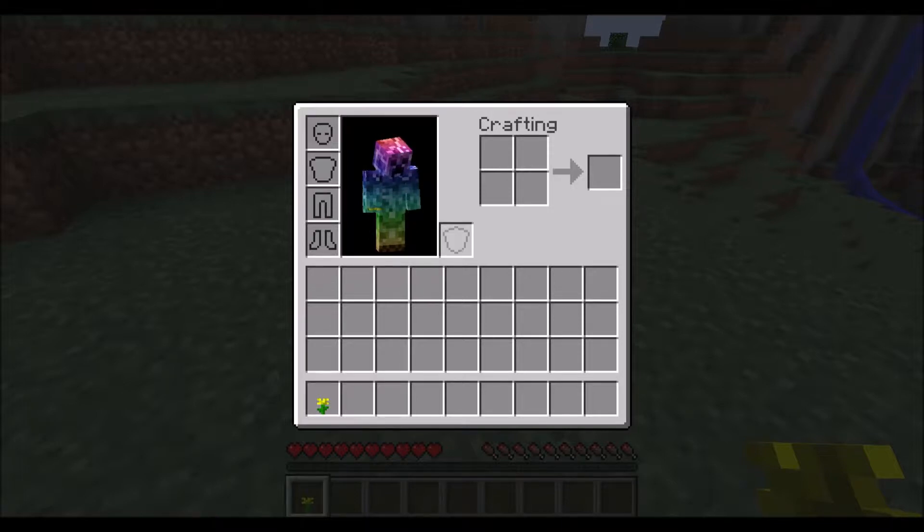To the bottom right of your character, you see a shield slot, which is basically anything that goes in your offhand. Then at the top right, there's a 2x2 crafting grid, which we'll have to talk about in the game mechanics video.